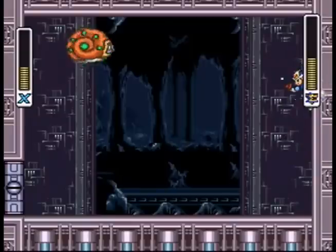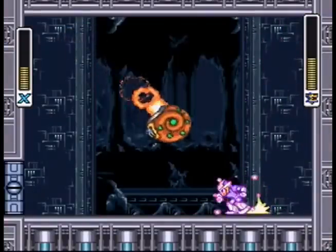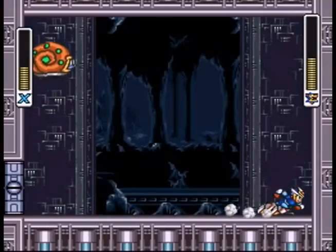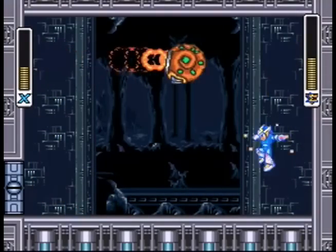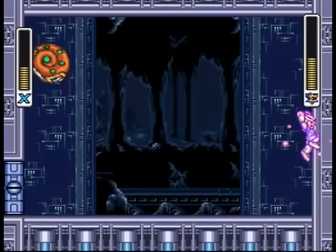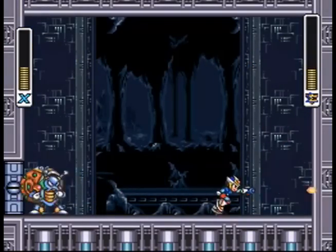Fighting this boss with his weakness is probably one of the most fun experiences in the entire series, just because you can really screw with him. Is his weakness salt by any chance? Well, see, that's the confusing part — this is Crystal Snail, and salt is a crystal.